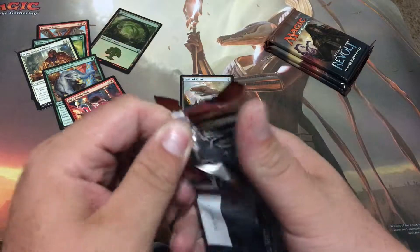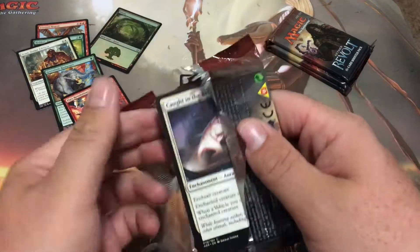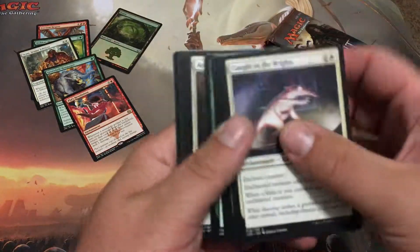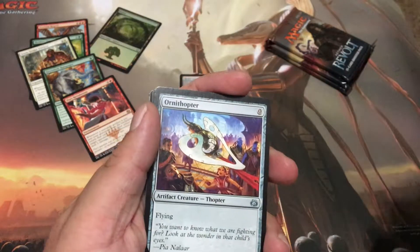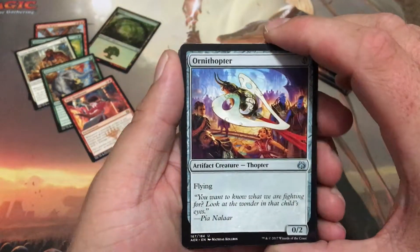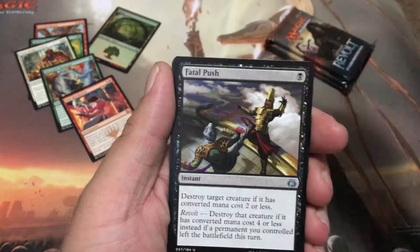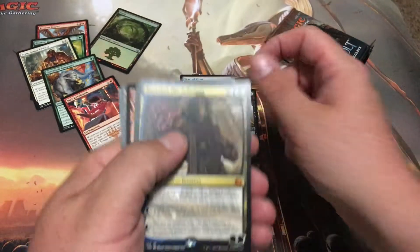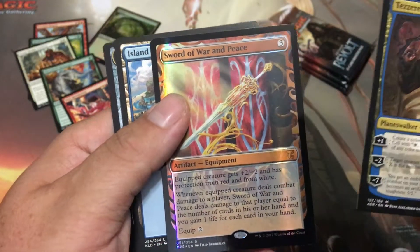Alright next pack — looks like we got four more including this one. Four more Heart of Kirans? That'd be sweet. Three Fatal Pushes possibly, you know I can work with that. Ornithopter, Barricade Breaker, a Fatal Push, and another Deseret — oh my god, holy shit!